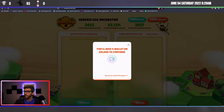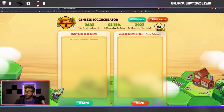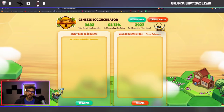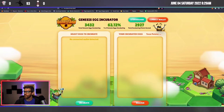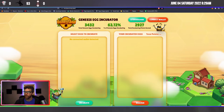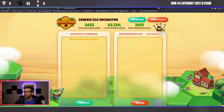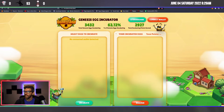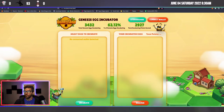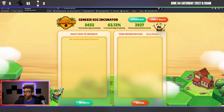So incubating is happening. I don't have my Solana wallet connected here, however four of those 34 or 32 are my eggs. I'm surprised it's only at 62% — though actually that's 62% of the genesis eggs out of the total. My mistake.